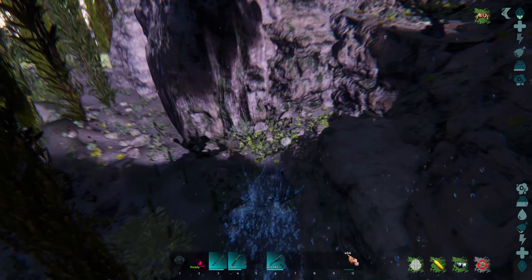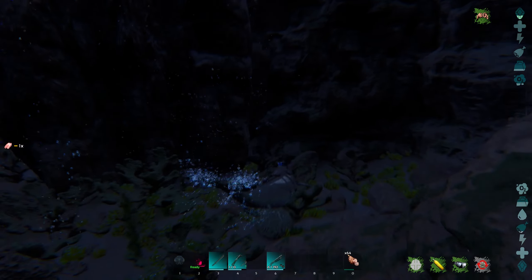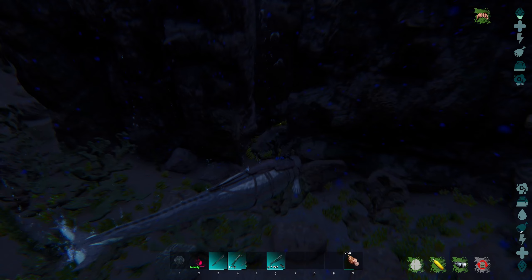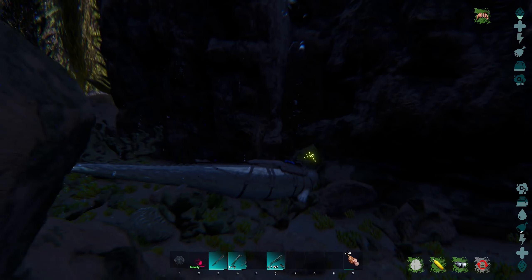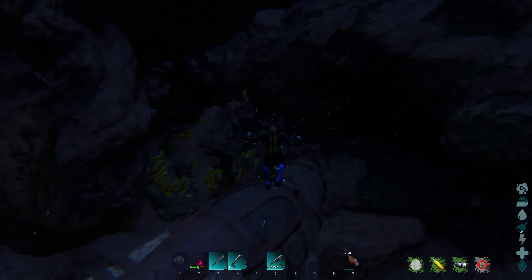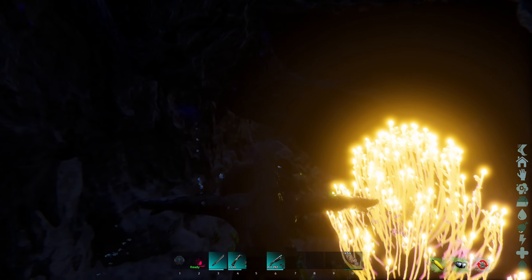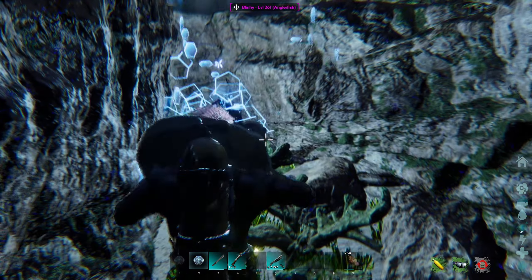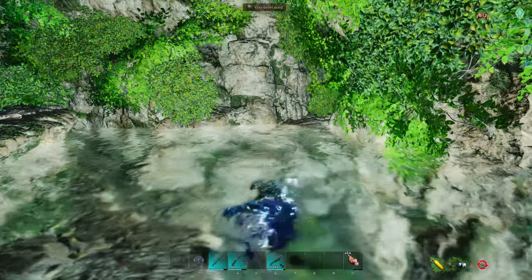Here we are at the next cave — also in the southwest at these coordinates. This one was actually the most difficult of all the caves for me personally to find. With the top-down view you can see it's in the side of that cliff face. Notice the air bubbles coming out of this cave — some of the caves will have these and some will not. The ones that do don't have them all the time, but that can be a telltale sign: if you see air bubbles coming from somewhere, there's a good chance there's an underwater cave close by.